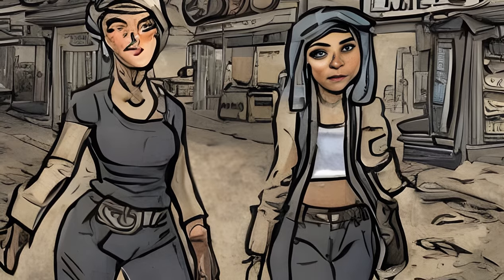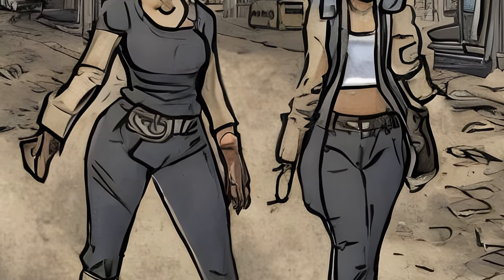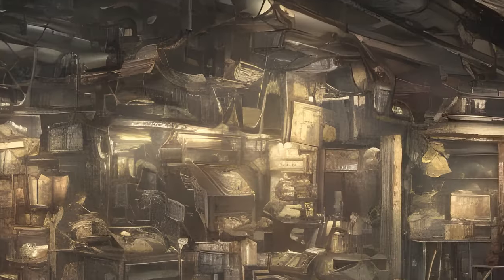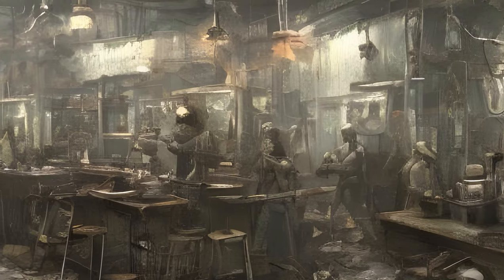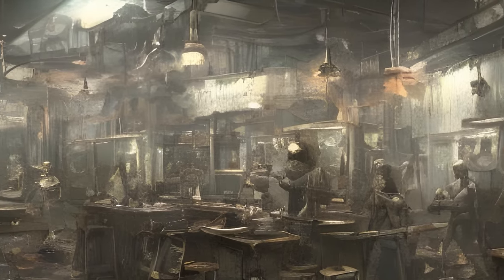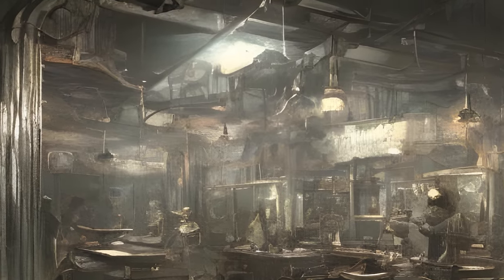Merchant Population Required, Specialization, Location. Vault-Tec Representative: Zero population required, General Specialist, Trading Emporium. Found in Goodneighbor at the Rexford Hotel, second floor outside an apartment. Tina DeLuca: Zero population required, General Specialist, Trading Emporium. Found in Vault 81 after completing Hole in the Wall.